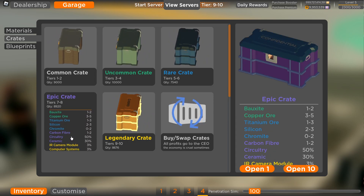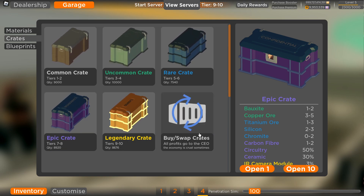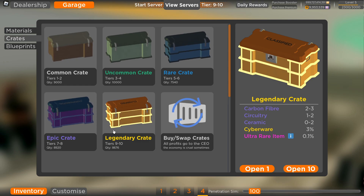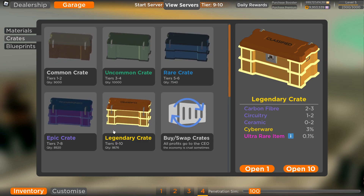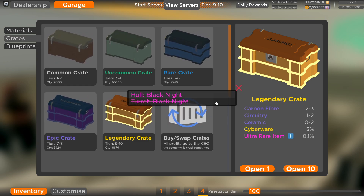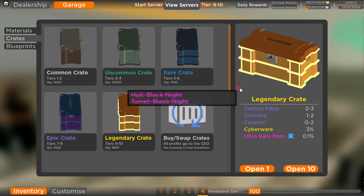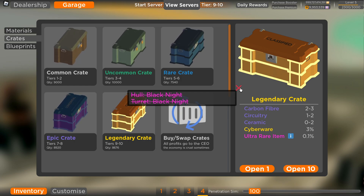For epic crates, it was 1,080 to get just the Jeek. And for legendary crates, 1,324 — but I got the Black Knight hull twice, which does not give you 2 Black Knight hulls, it gives you 1. And no compensation, which kind of sucks.